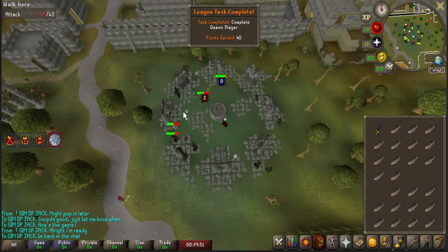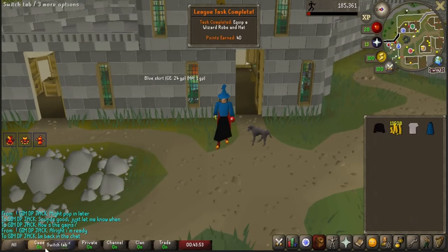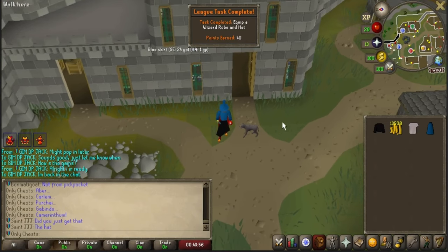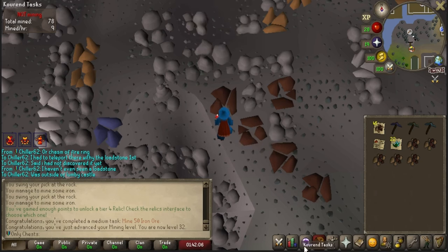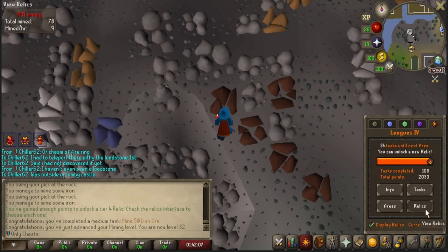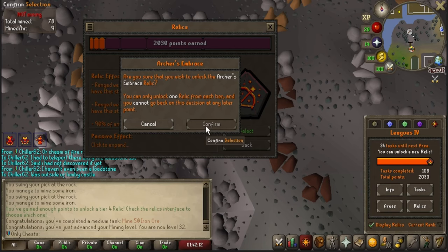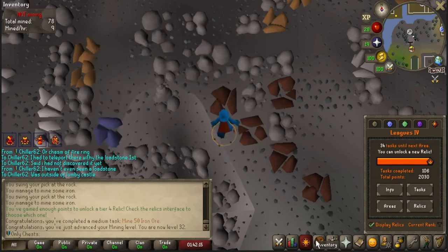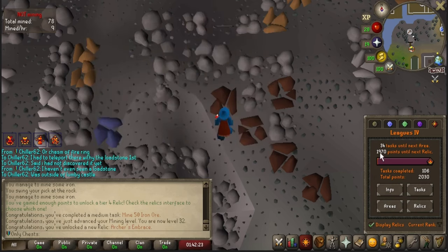I killed some wizards — that should be a 40-point task. 50 iron ore completed. I just unlocked Tier 4 — Archer's Embrace. That's where I'm going, absolutely, there's no doubt about it. I'm 34 points away from my next area and 1,970 points until my next relic. I'm going to continue mining because I do have a rune pick, and that is a task to mine ore with it.